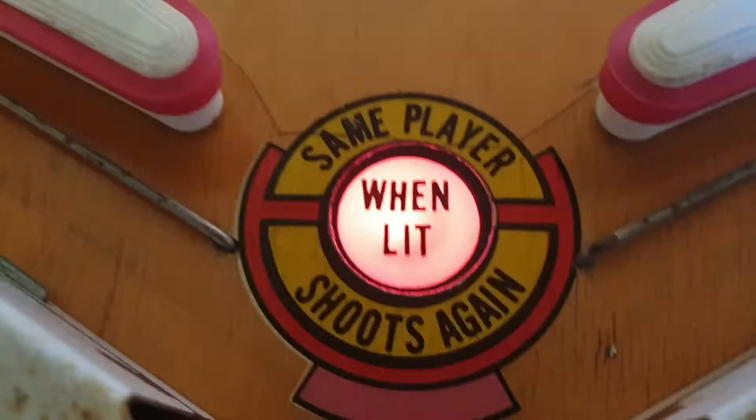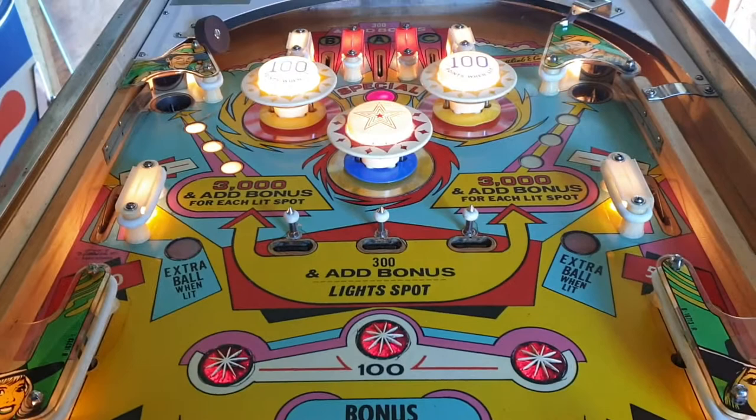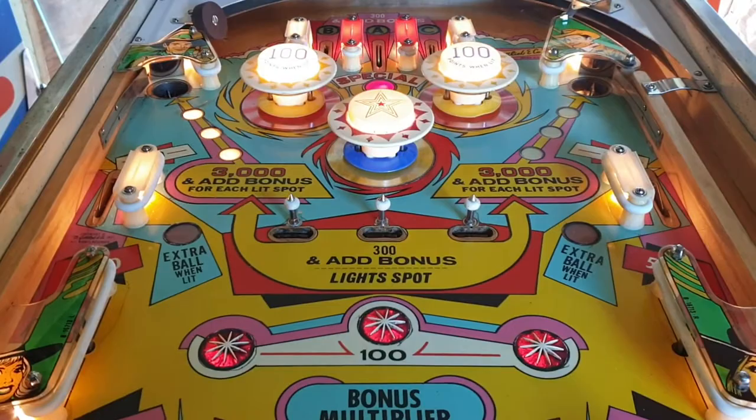If we roll over that rollover, we get the extra ball. Now bear in mind, under the playfield there is a liberal and conservative plug which you can change. This machine is currently set on liberal. The 3, 5, 7, and 9,000 thresholds are when it's in five-ball mode — it obviously changes in three-ball. If you set it to conservative it's a different kettle of fish; the lights only come on in the higher bonus area.